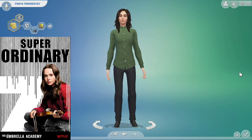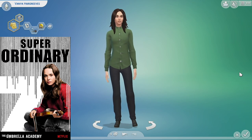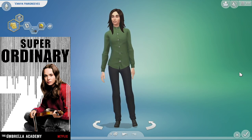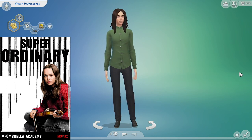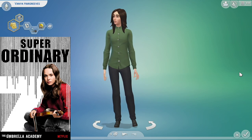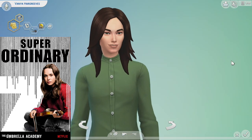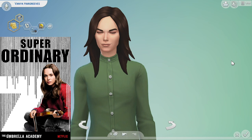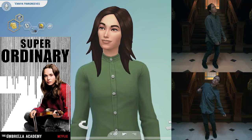We move on to Vanya. I ended up redressing her because I didn't quite like how I dressed her originally - I was more dressing for Juno than I was dressing for Vanya Hargreaves. Obviously if you watch the series, you know where Vanya ends up going, and I would have dressed her in that specific attire right at the very end. But if you haven't watched it, that wouldn't make sense. So I've kind of dressed her in something like this. I would have liked to make it slightly less fitted, but that'll have to come in with custom content.